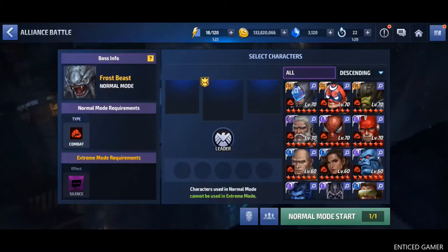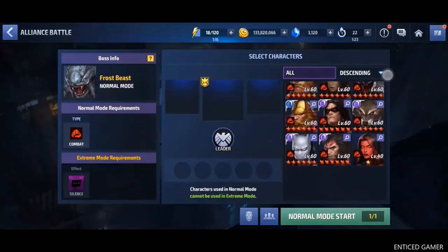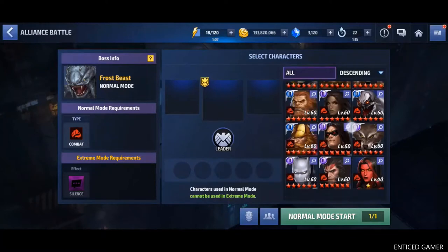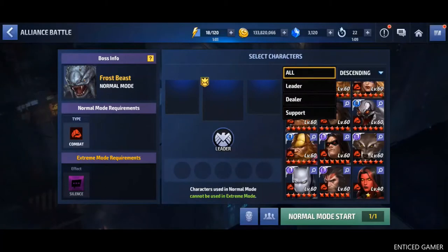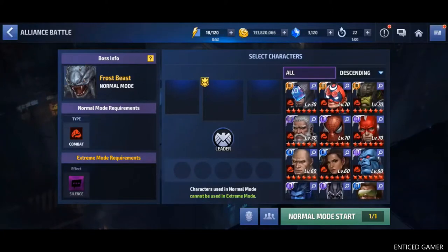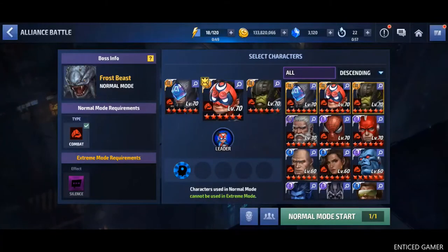Now entering the normal mode, we have to pick three characters. You can pick whichever character you like, but all combat characters only. As you can see, this normal mode requirement is combat. So it will show only combat type characters. It won't show cast type characters or universal or the remaining characters. It will show only combat type characters. Out of these combat type characters, you can pick whichever character you like. For me, I am going to pick these three. I can pick some other characters also, but I am very sure that I am not going to use these three characters in my extreme mode.